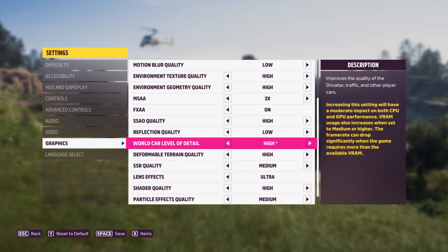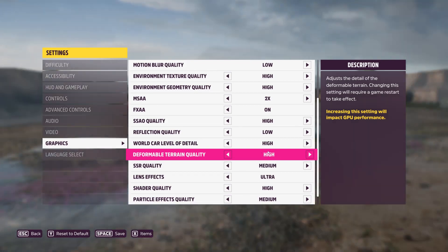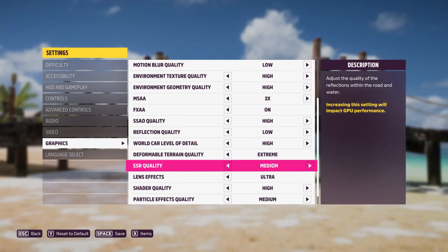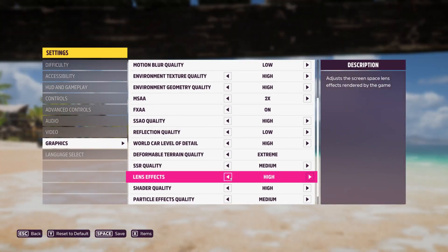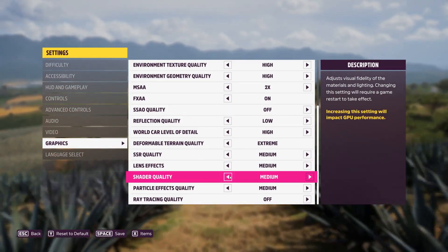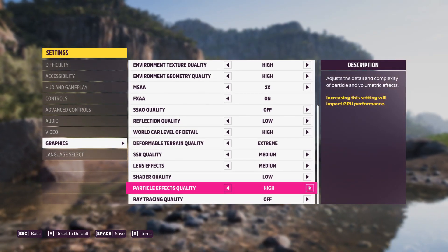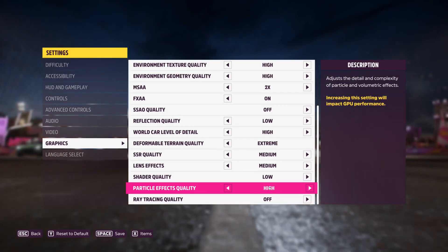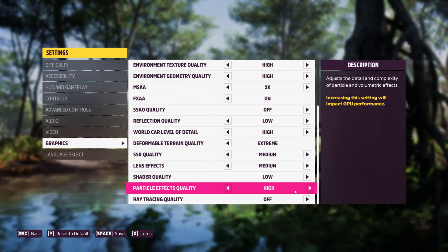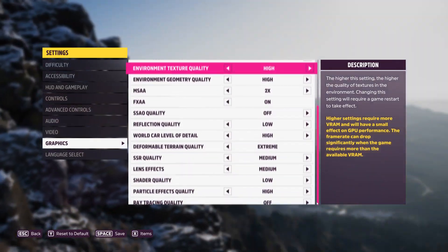For world car level of detail, set it to medium or high. Deformable terrain quality has almost no impact on FPS, so it can be left at the highest setting. For SSR, set it to medium. For lens effects, also medium. Shader quality will give you around a 17% boost if set to low, but it might be worth keeping at medium. Particle effects quality can be left as high, or try medium for around an 8% boost. Finally, ray tracing should be set to off unless you have a high-end system. All these settings really depend on your PC, so it's worth playing around to see what works best.